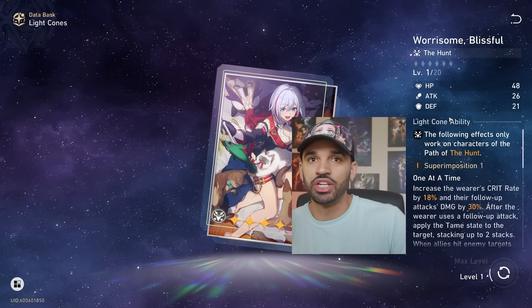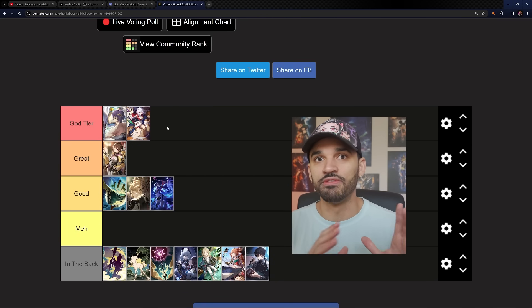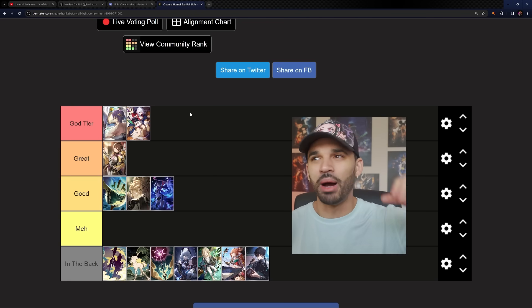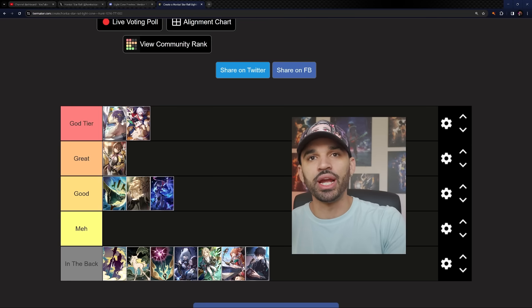Topaz's light cone is very good for him. I'm personally planning to run Topaz and Dr. Ratio on the same team, so I don't have that option, but if I did I'd still consider Dr. Ratio's signature because that team with both signatures sounds insane. Dr. Ratio is already free, so you have more resources available to go for a signature if you want.